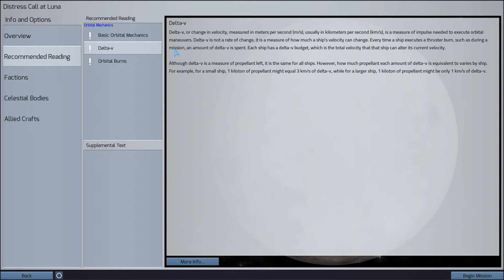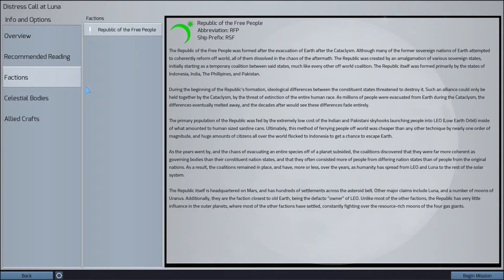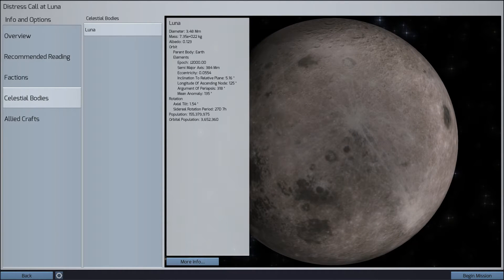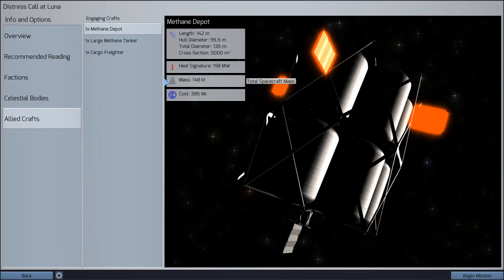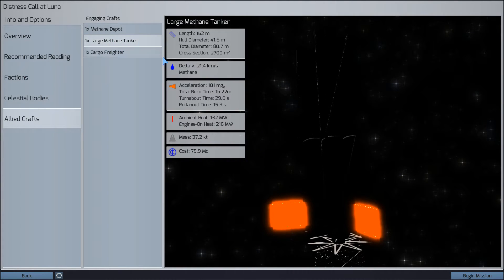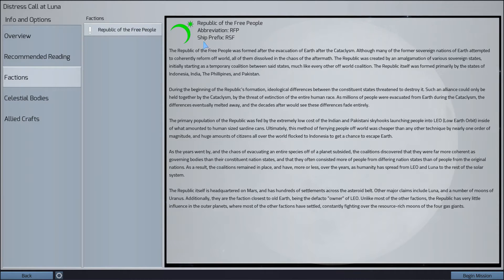Delta V is also a measure of how much fuel you have left — how many orbital burns you can make. This is the faction: the Republic of Free People, that's us. Luna bodies — you know, the moon. It just opened a browser window, that's kind of neat. The Allied craft is the depot, the tanker which I'm going to be flying. There are many factions in this game, and I like how there's a lot of detail about the history of each faction. This takes place in the decently far future after Earth has a cataclysm, and you learn more as you play.